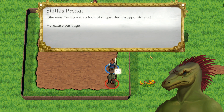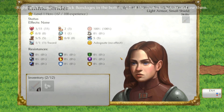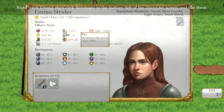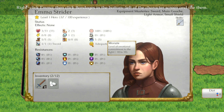She eyes Emma with a look of unguarded disappointment. 'Use bandage' — to use an item, right-click Emma; this will open her character screen. Her inventory will appear at the bottom left. Three out of 33 HP, one out of one sword attacks, eight energy, five out of five movement. Right-clicking brings up the full character sheet — energy capacity to pay energy costs, counter-attacks ability. Practice sword, 18 uses left, strength minus one; bandages, two uses left, health plus 12; flimsy practice sword.